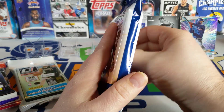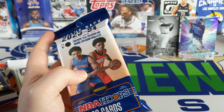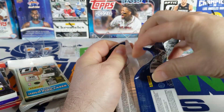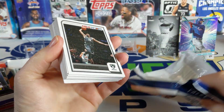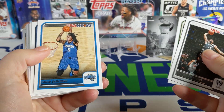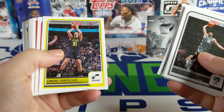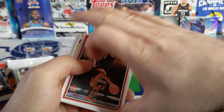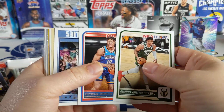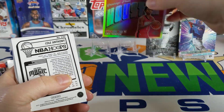Moving on to basketball — looking for Wembanyama. Starting off with the Hoops pack, looking for the exclusive teal and orange explosion parallels. This one's got a security tag on there — see if that's a good sign or not. There's Paolo Banchero, there's a LaMelo — both those guys can get healthy, I'm not sure if it's the way they trained but they seem to get hurt a lot. There's a Giannis, there's a Ja, and an Amen Thompson — Greetings from Houston. We'll put that up there.